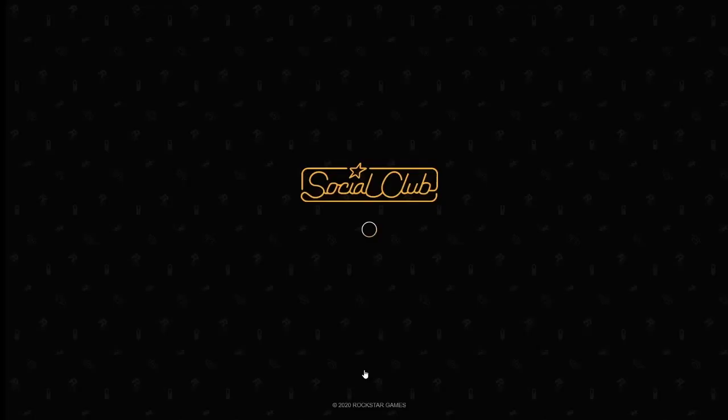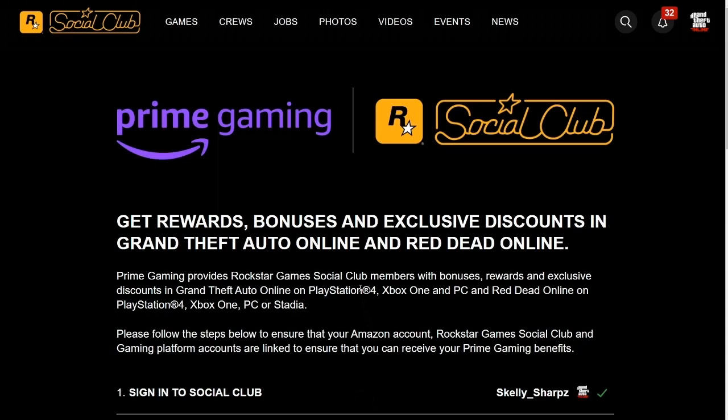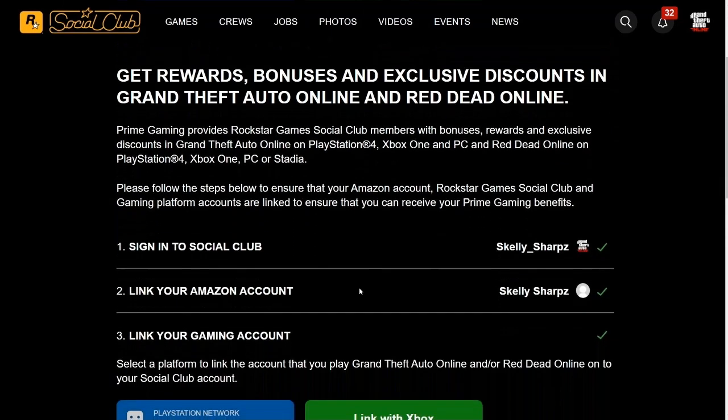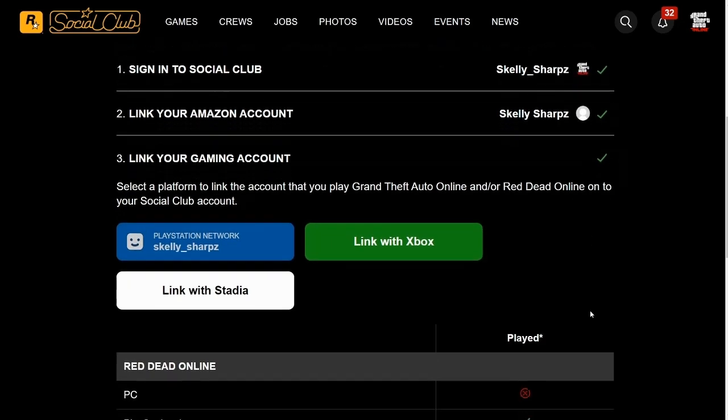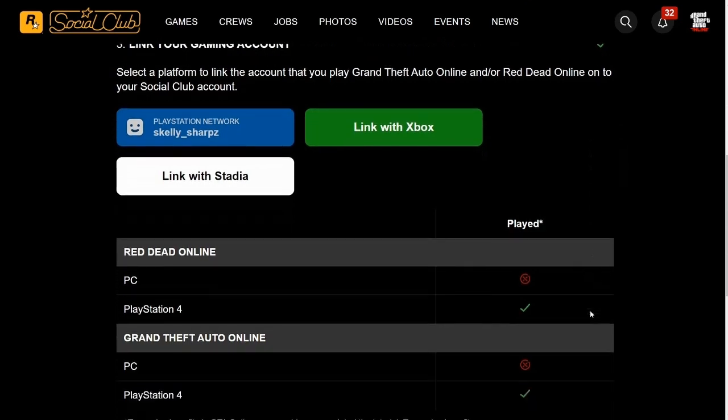You can Google search Prime Gaming Loot and find the GTA logo on the web page. Once you click that and hit Claim Now, you'll follow the link to link your accounts. You'll see a green checkmark by your Social Club account sign-in, a green checkmark by your linked Amazon account, and a green checkmark by your gaming account.